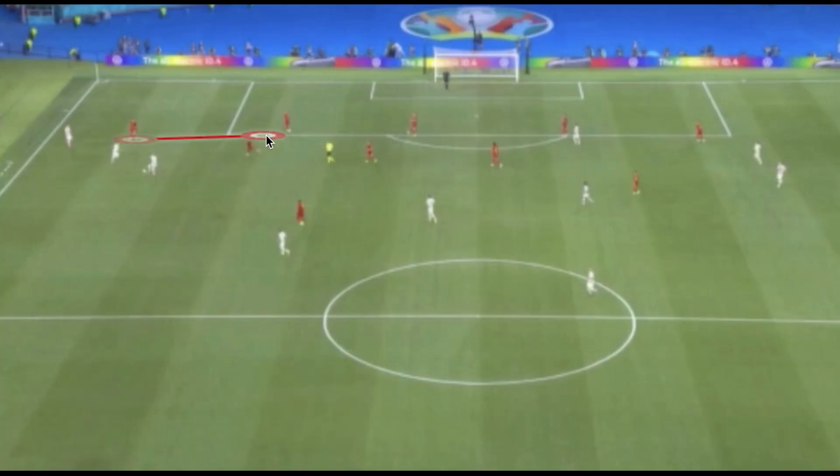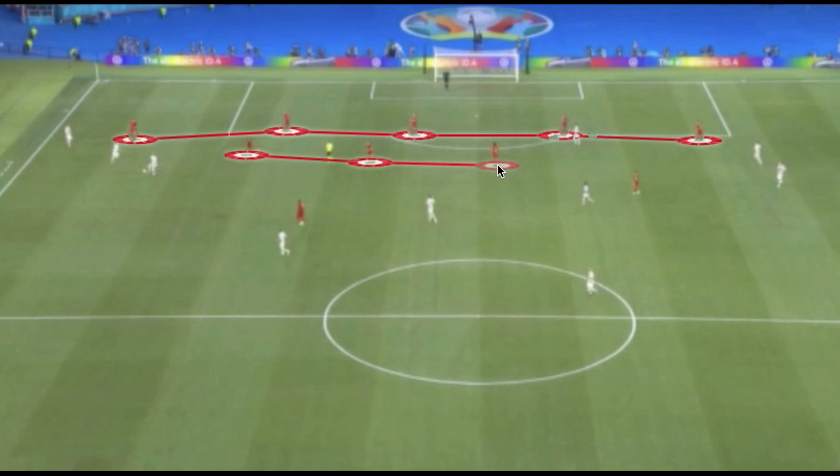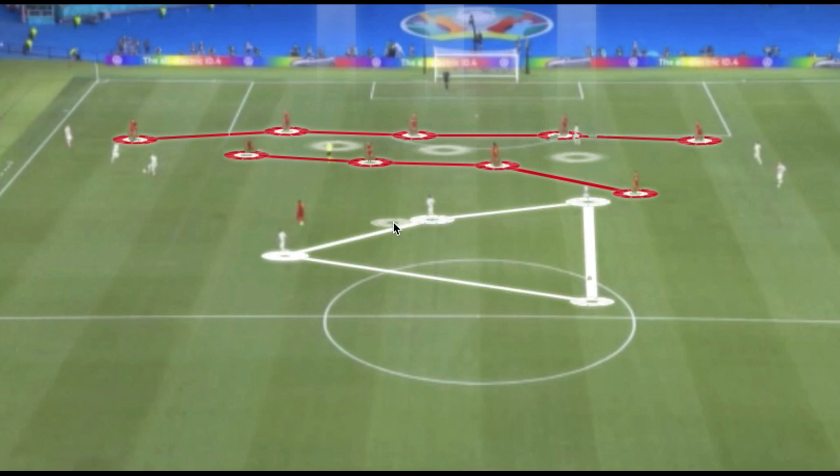When Belgium had to defend deeper, the key was maintaining compactness with the back five, a four-man midfield with De Bruyne dropping alongside Witzel and Tilisman, and Hazard staying deeper on the left. Portugal committed virtually no players between the lines in the central corridors, making it easy for Belgium to defend. This disorganization meant Portugal had no real rest defense, with many players in wide areas — leading to individual-based chance creation, which wasn't very effective.